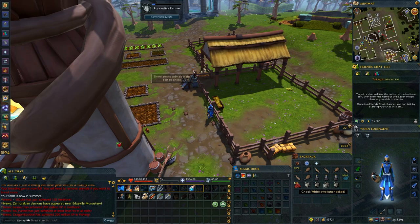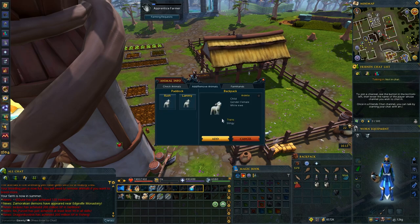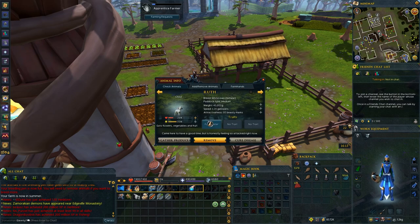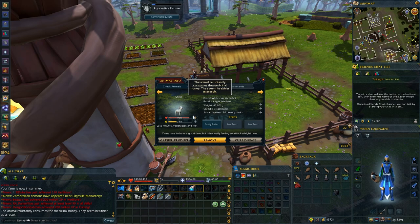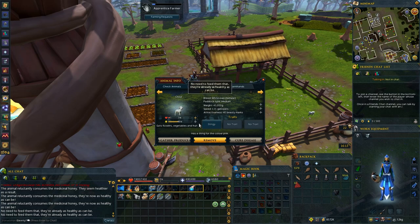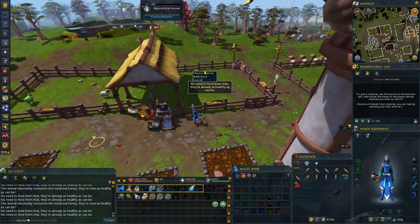I have to check the animals first before I can interact with them in the pen. These are all females but we can throw them in here. I should profit beans no matter what, and I'll feed them up so they get healthy — I have like literally 10,000 of this honeycomb. I'll try to stop them at adolescence but I get busy and sometimes I forget about it.